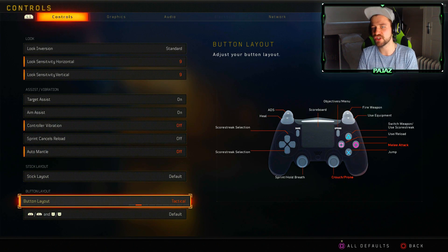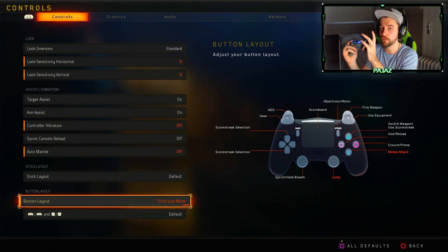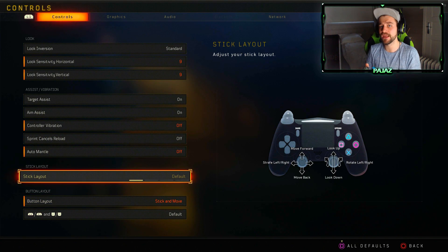Button layout — if you play jetpacking Call of Duties, I'd really recommend Stick and Move, because that allows you to jump with your right thumbstick by clicking it in. The reason this is effective is because you never have to take your finger away from your thumbstick. With a Scuff you'd have paddles on the back to fix this problem, but we're playing with a normal PS4 controller. So if you are a jump shotter who likes to jump in every gunfight, definitely use Stick and Move.